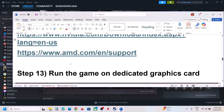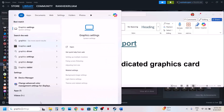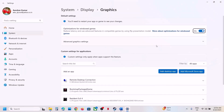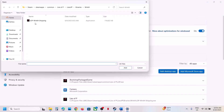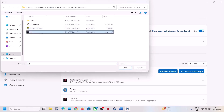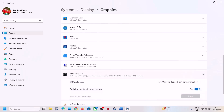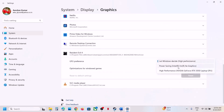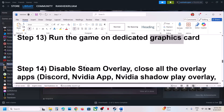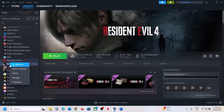The next step is to run the game on the dedicated graphics card. Type 'Graphics settings' in the Windows search box, click Graphics Settings, click 'Add desktop app', go to the game installation folder, select the game exe file, click Add. Once the game is added, click on it, select 'High performance', and then launch the game.